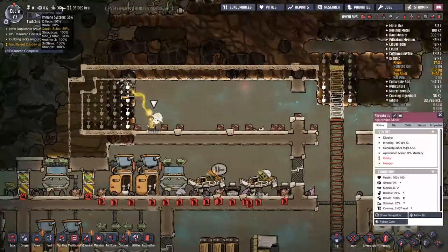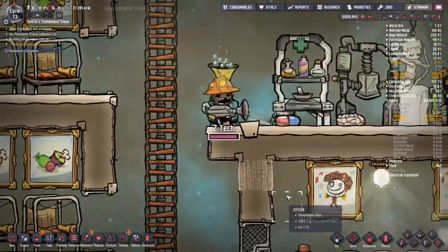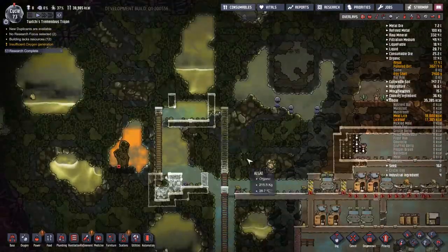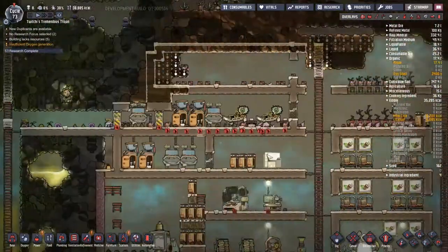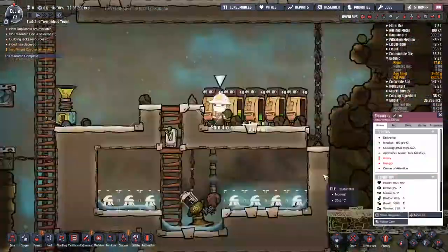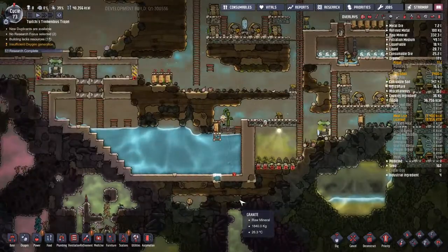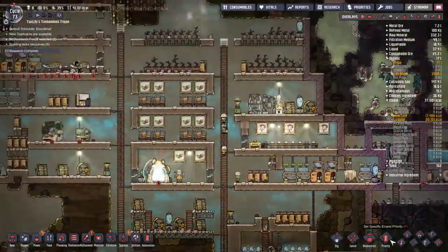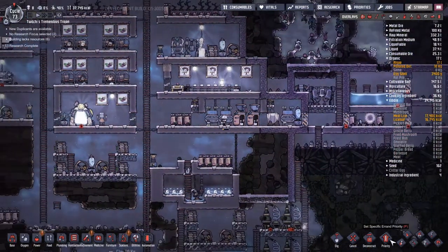We need to collect enough copper together so we can start working on the power generator. I'm going to get another three medicines made because the more medicines Zedtech and Brum can eat, the faster their recovery. Even still, it's maybe a cycle and a half until these guys can come out and do stuff. I've been thinking about making a janitor's cupboard — but what other duplicants will we need? Maybe more operate staff rather than research, as we have quite a high demand on their time.